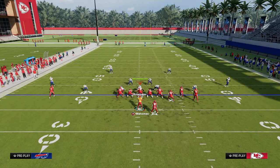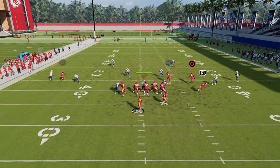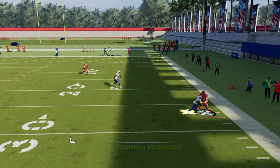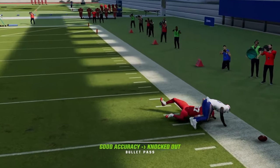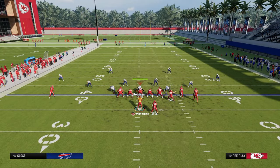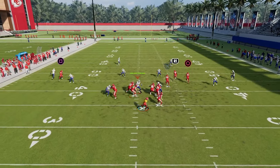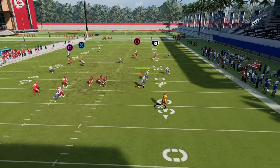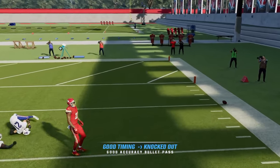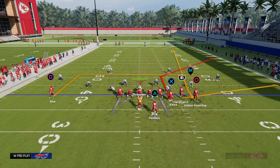You can also smart route this fade and smart route the tight end route. By doing that you'll get a little deeper stem and he'll get more vertical, which can be advantageous for bombing Cover 4. So if you wanted to bomb Cover 4, smart route this fade and then you'll see this corner on the rollout can potentially get over the top. By and large though, just leaving it as is works perfectly fine.